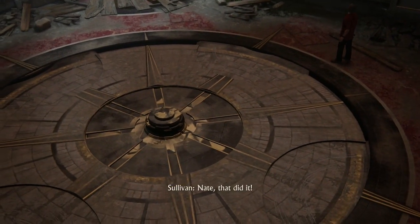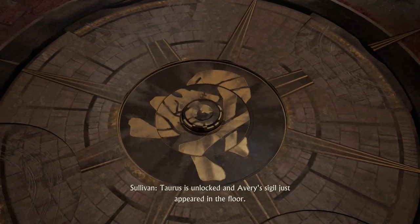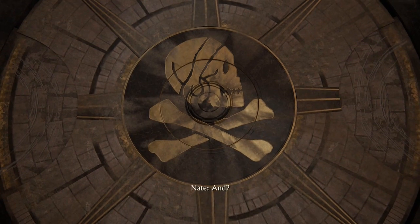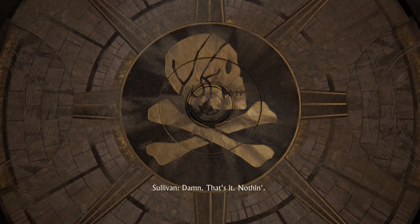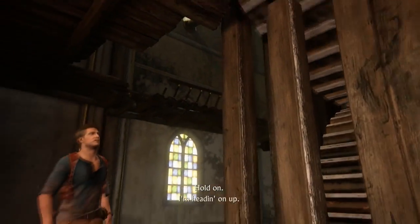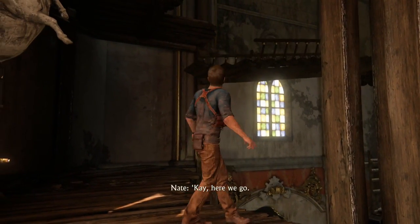I'm just showing here there's a little cutscene, after you ring the fourth miniature bell, then you have to climb up to the very top of the clock tower and ring this humongous bell. But instead of actually ringing the humongous bell, you can keep climbing higher and higher, and if you climb to the very top of the clock tower, Drake will say that he can see his house from there and you'll get a little hidden trophy.